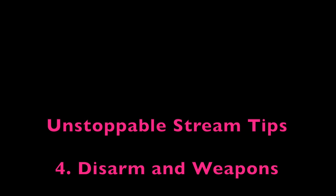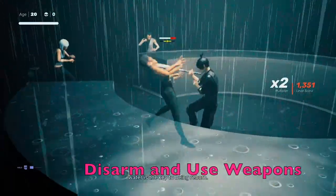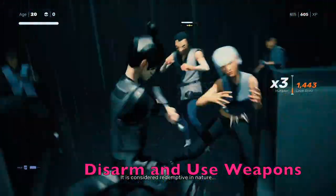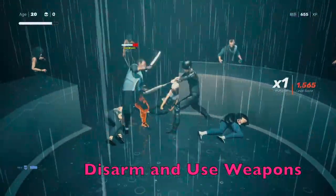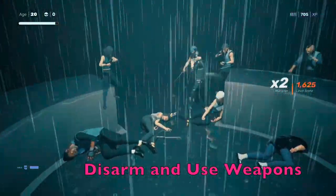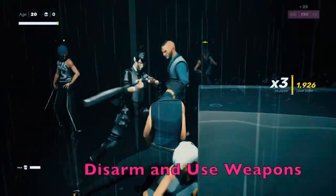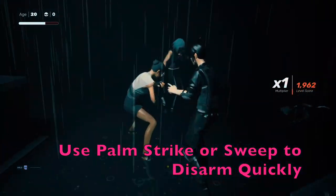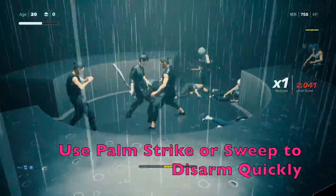Tip number four is all about weapons — how to disarm, what weapons to use, where to get them. I get a bat from the third floor, which is great, but you don't need to come in with a weapon. In the second phase, a ton of people come out with knives, so pick those knives up — it does more damage and gets you to takedowns faster. Always use a weapon during this goal. In the second phase, you want to do as much disarming as you can to leave knives around the center of the circle. The disarm moves I like are back-forward square, which is palm strike, or back-forward triangle, which is a sweep — both disarm right away.